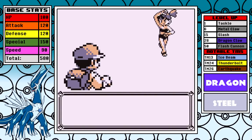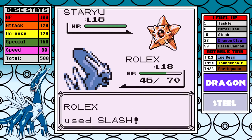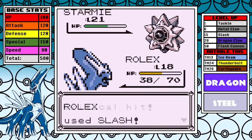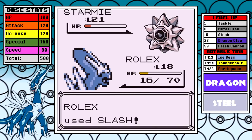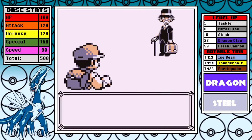At a glance Dialga should dominate Misty since it resists Water attacks. It's an easy one-shot victory, though Starmie is a menace as always — even through the resistances it does really good damage. I finish this one at level 18 and we continue to pick up steam.